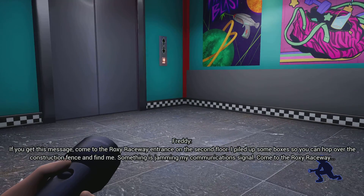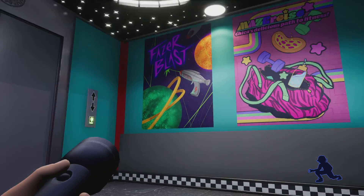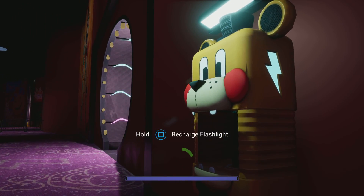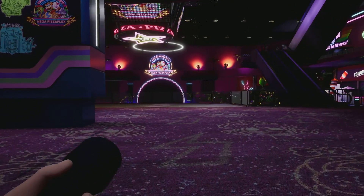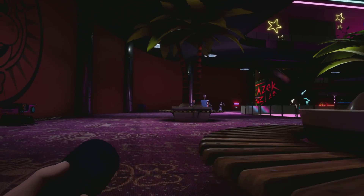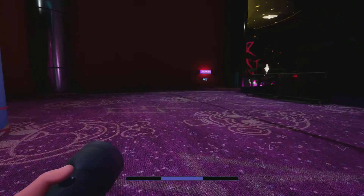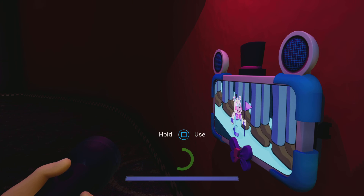I think that's where we're gonna end the video — I'm gonna have to save before we end it. Okay, we have to come to the Roxy Raceway — that will be next video. I can hear Vanny. Let's recharge the flashlight and look for a save station. Looks like we can't go the other way — there are security barriers. Are you having fun yet? I literally hear Vanny right next to me. Run! Yes — save station! Save.